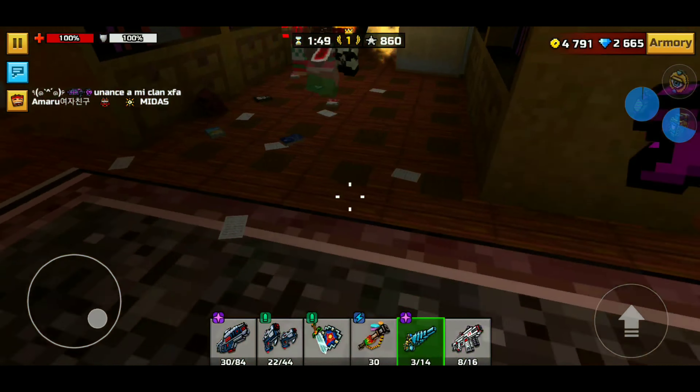Nice, get out of here. The reload speed is not that bad. There we go — another ultra kill. More people over there, nice. He killed me with the Coal Frightener — that's actually pretty good. I got the Coal Frightener a few days ago and it's not a bad weapon at all.